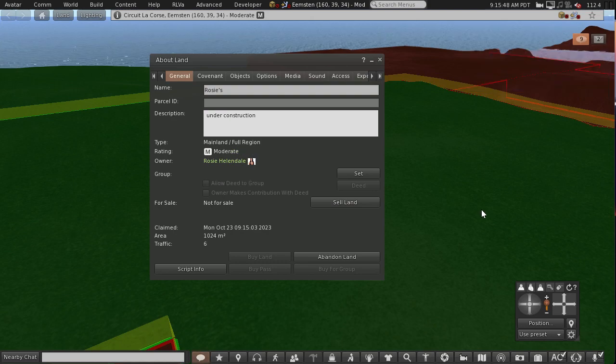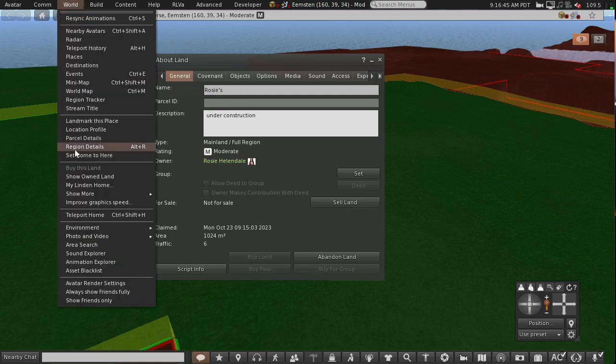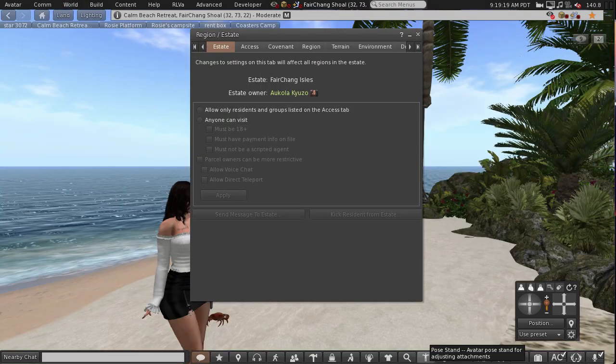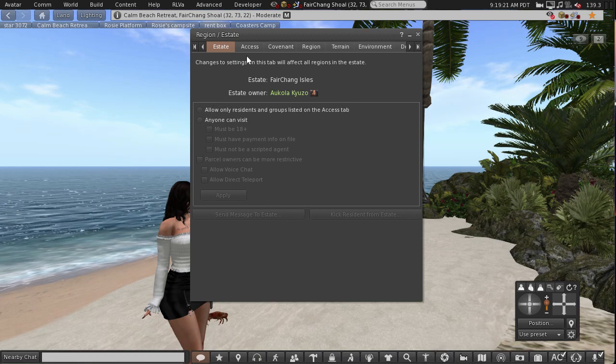Something to note here: if you abandon land, it will go back to the estate owner and you will have lost it completely. To find out who the estate owner is, go into world, region details. On mainland, it always goes back to Governor Lyndon, and on privately owned, it goes back to the estate owner.